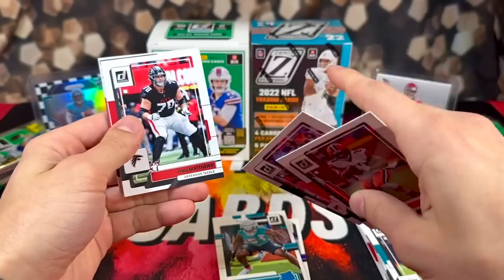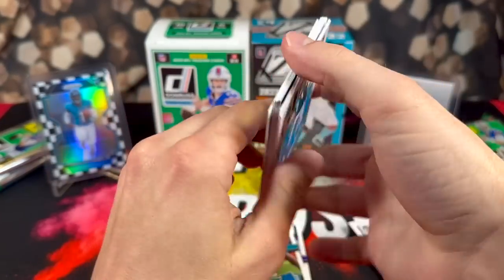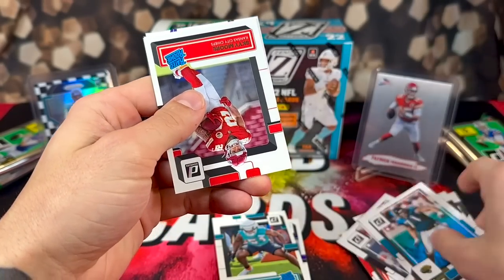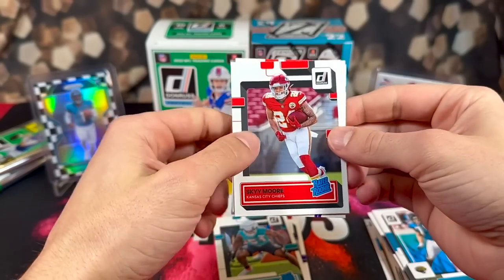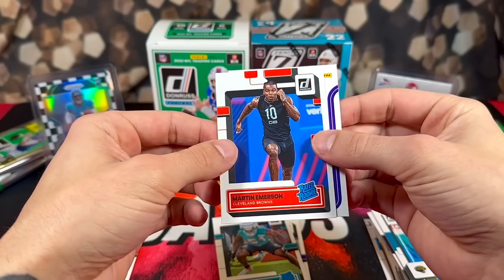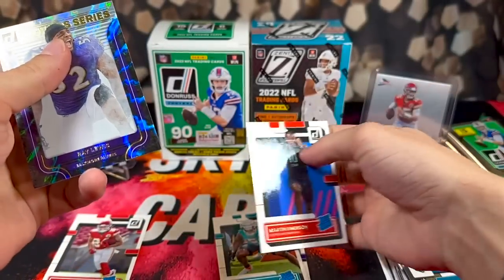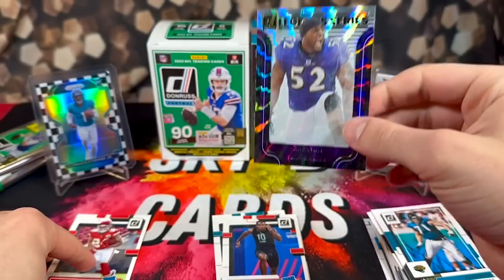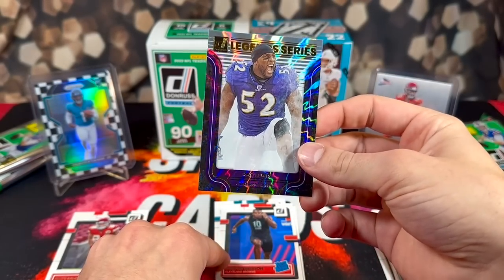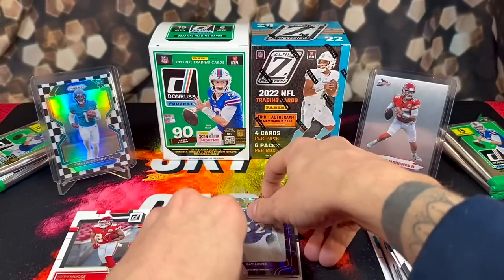If anyone has pulled any autographs from this product, comment below, because I don't know if I've seen anyone pull one — I've seen a couple people get lucky with Downtowns. We have Skyy Moore rookie for the Chiefs, Martin Emerson, and a backwards card — it's going to be Ray Lewis. One problem I really don't like about the blasters is that sometimes the inserts are backwards as the last card in the pack, so you're touching it the whole time with fingerprints getting everywhere.